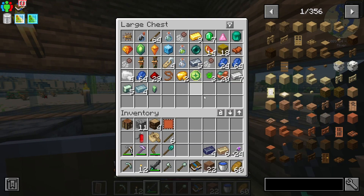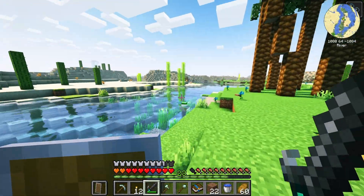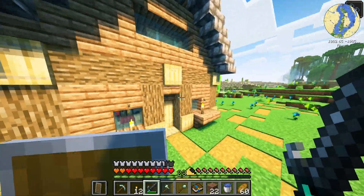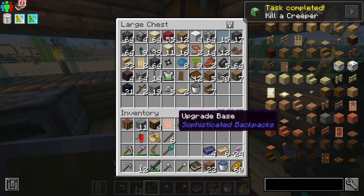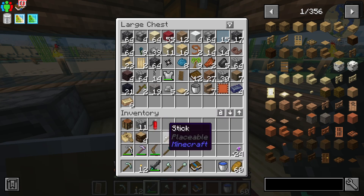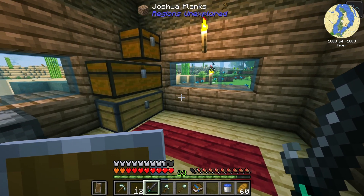We got some stuff to do this episode. Unfortunately, we're going to be abandoning our starter base and we're going to get rid of this guy real quick — he about took out the base for us. I was actually watching Chosen's series and it definitely helped me out on what I need to be doing. I got some things we're going to be crafting this episode.